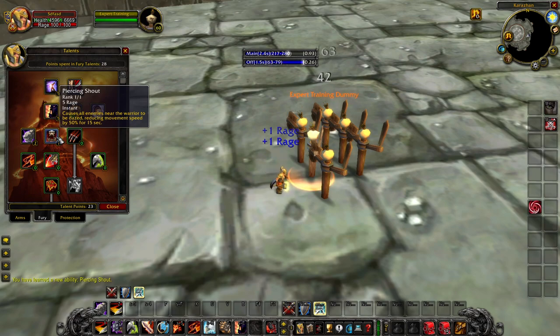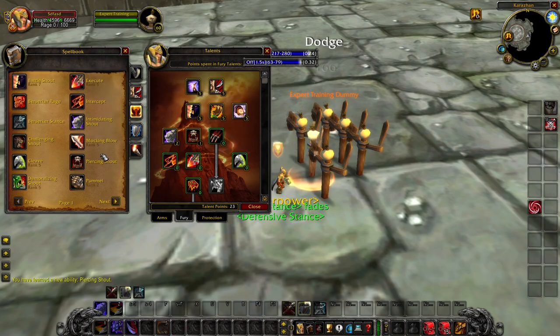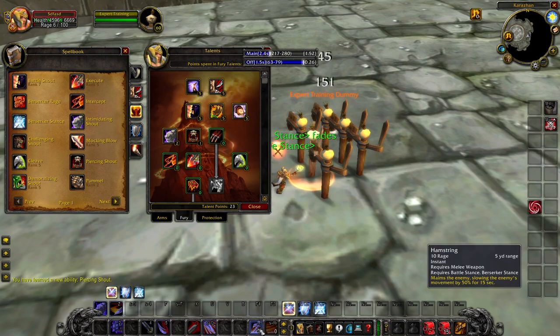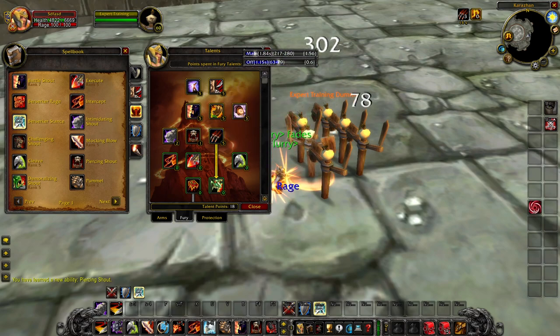Piercing Shout — now categorized as a shout receiving the Booming Voice bonus — decreases the movement speed of all enemies within the radius by 50% for up to 15 seconds. This is even stronger essentially than your typical Hamstring ability because it affects an AoE and costs less rage with Booming Voice. Flurry is unchanged — 30% melee speed increase for your next three swings after dealing a melee critical strike. This is a key talent for DPS on a Warrior whether two-handed, one-handed, or even Protection. All physical classes now have a 30% attack speed increase through talents or abilities.